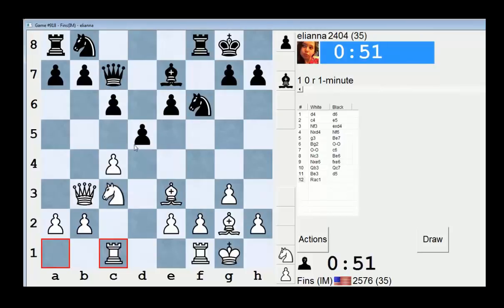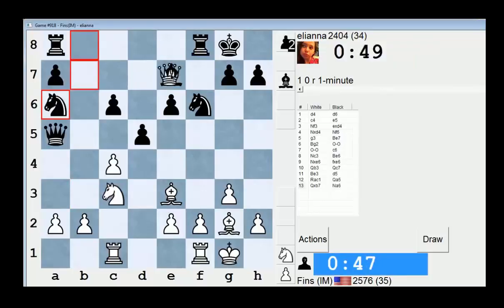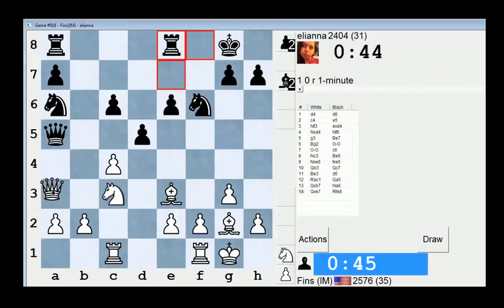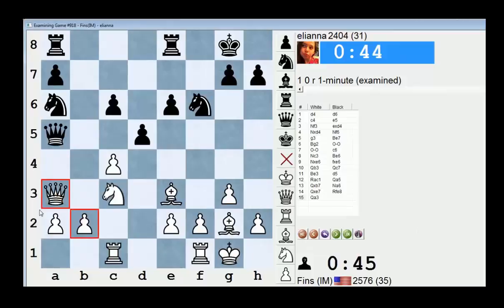This is good because I'm threatening several captures on d5. That hangs the b7 pawn. Bishop hangs. There goes the neighborhood. Yeah, that's too much material. Let's just go back here and do a queen trade — I'm fine with a queen trade if it simplifies the position. Eliana resigned. Yeah, I'm at 2585. Let's see if I can get to 2600. I want that Zablotski guy.